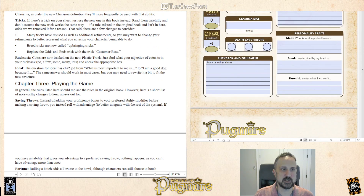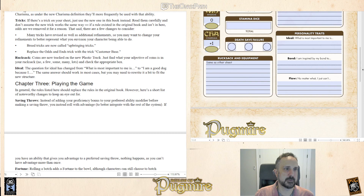The ideals have changed. Specifically, the question for ideal has changed to 'I am a good dog because I...' So you may have to reword the answer. In this case: 'I am a good dog because I want to redeem myself in the eyes of man.' Bond is the same — I inspire my bond to Yosha and Picasa. And flaws: 'No matter what, I just can't hide my attempts.' For strays and pariahs.